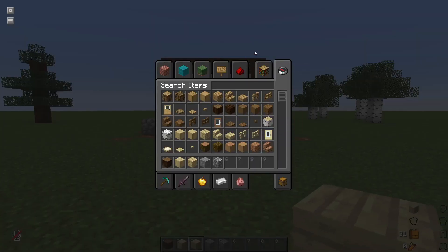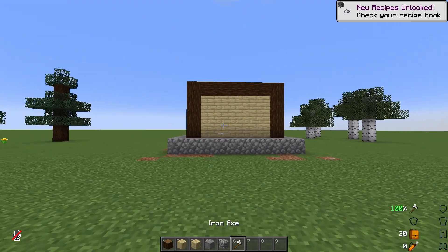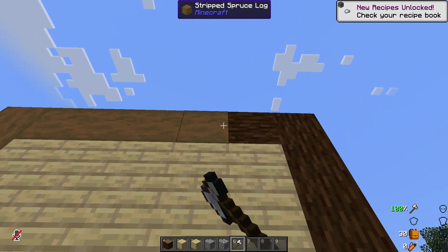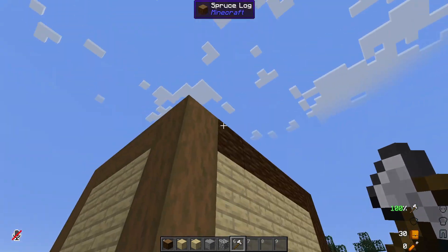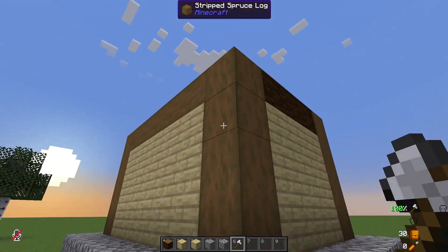That's very house-box-like, but I think that wood is a little bit too dark against the birch. So let's grab an axe and strip it — stripped spruce wood. Is there anything better in Minecraft? We'll do this just to put the wood more in line with the birch and see how we go from here.